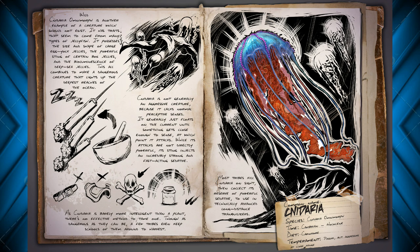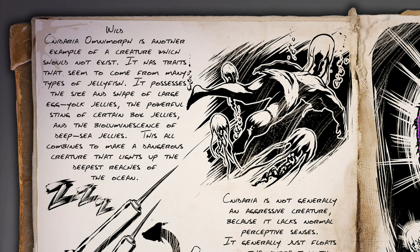And this is going to be, although maybe not tameable, something cool to look at. Anyway, in the wild, Cnidaria omnivore is another example of a creature that should not exist. It has traits that seem to come from many types of jellyfish. It possesses the size and shape of a large egg yolk jelly, the powerful sting of certain box jellies, and the bioluminescence of deep sea jellies.